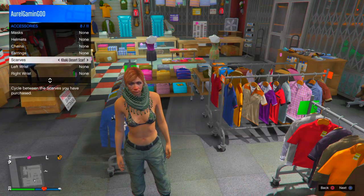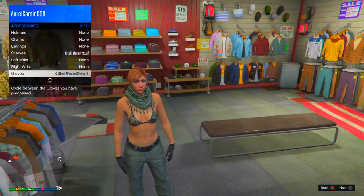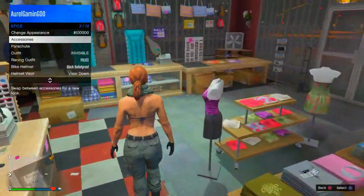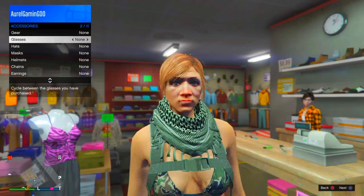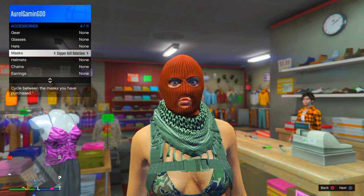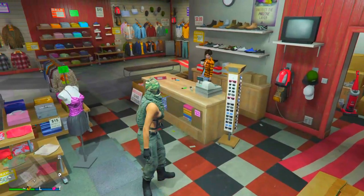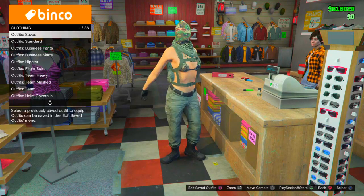Open the Interaction Menu, go to Scarves, and put on the khaki scarf. Then go to Gloves and put on some black gloves. The next step is to put on the Forest Combat Pursuit — the outfit already looks really dope. Then go to the Mask section and put on the wooden mask. Save the outfit.